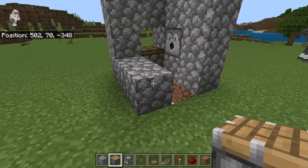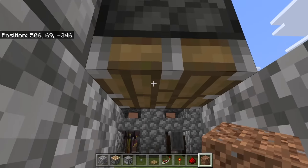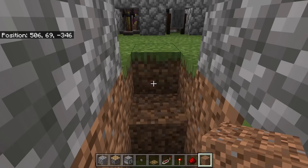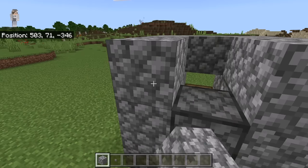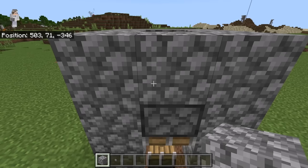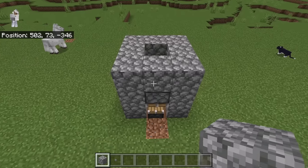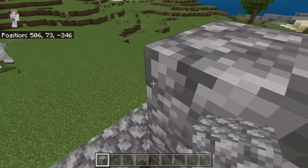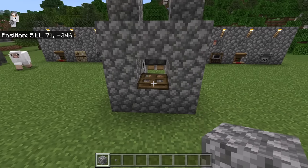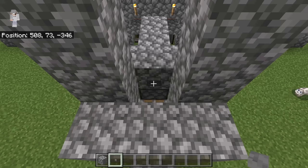The next step is to go over here and place a piston at this spot facing downwards. Break this block so you can get out of this area, then replace it. Once you have done that, place a piston at this spot. Zombies see buttons as full blocks, so that button will cause them to walk into that chamber.